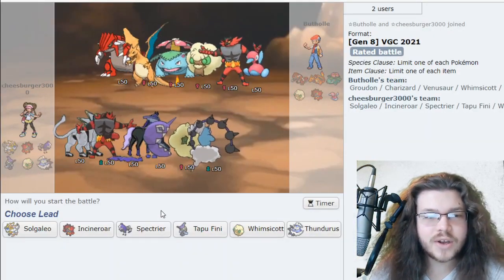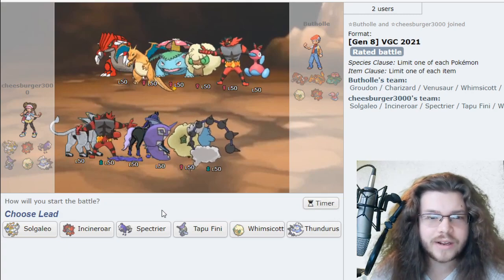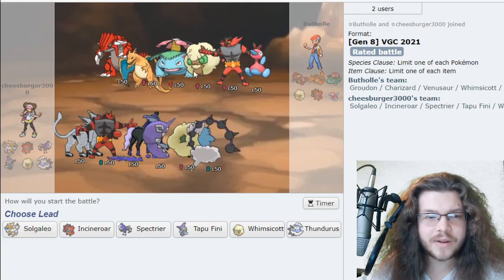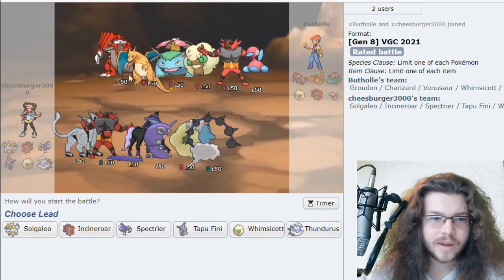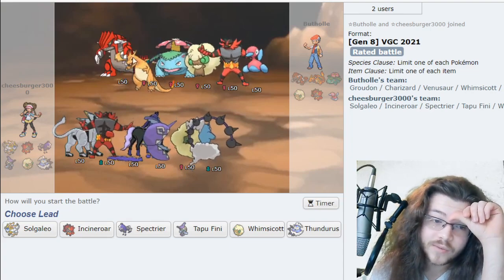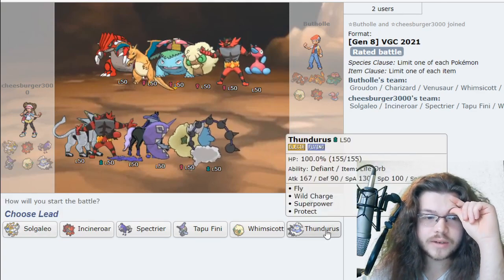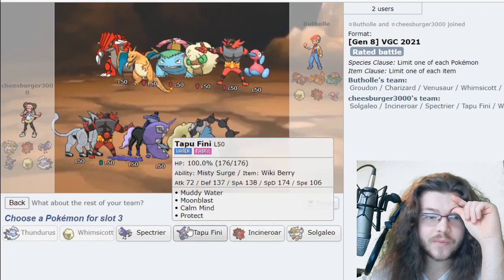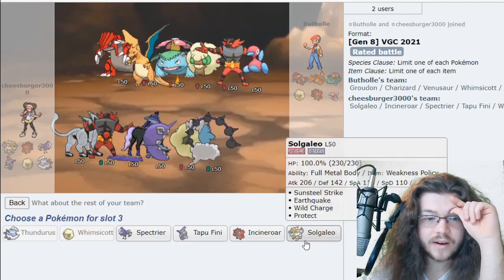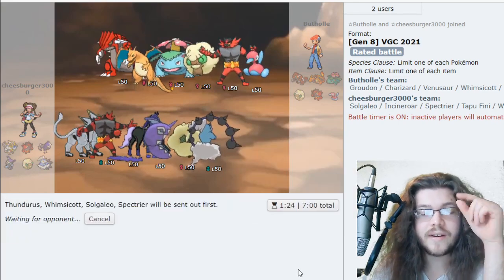Next game: opponent has Groudon, Charizard, Venusaur, Whimsicott, Incineroar, and Porygon2 — a pretty normal Groudon team. We're doubling up on Whimsicott typing and also double up on Fire typing. With Sun, Water doesn't really matter, and since one is Flying, Ground doesn't really matter. This is rough for Solgaleo — maybe this is a Thundurus game. Tapu Fini didn't really get much mileage. We'll go Solgaleo and Spectrier in the back.